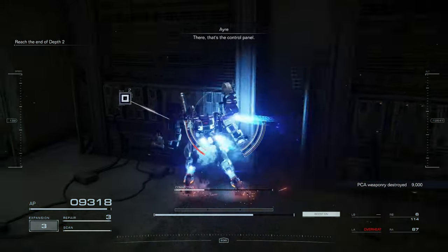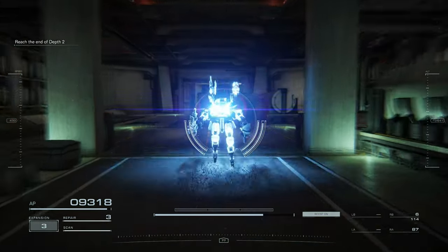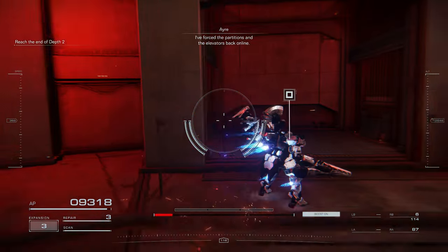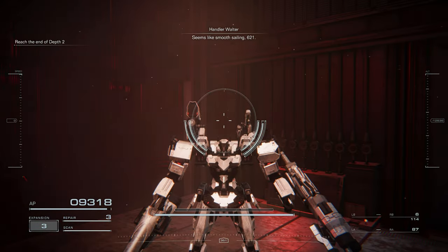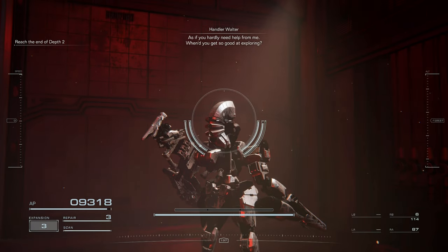There. That's the control panel. I forced the partitions and the elevators back online. The defense system is like this — you should need it. Seems like smooth sailing, 621.